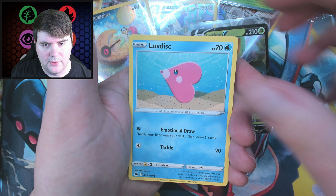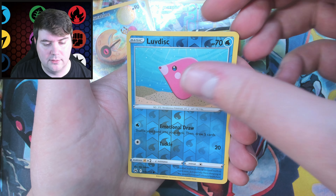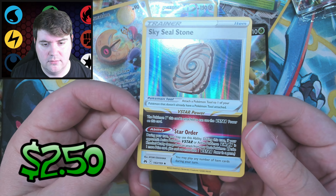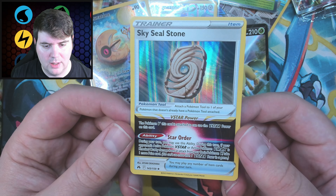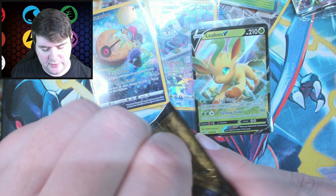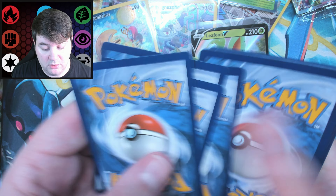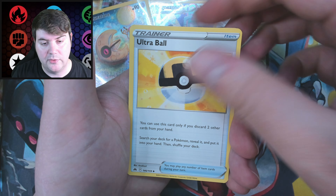Furret, Love Disc, Chatot, Love Disc again. A Sky Seal Stone — cool. These cards are neat, I like them — the B-Star items. A Forest Seal Stone from the last set was actually worth quite a bit of money; must have been playable. No clue about these — set just came out. I guess we'll know in a couple weeks if they're good or not.